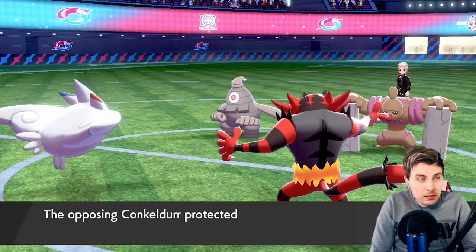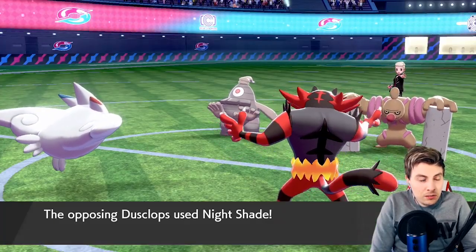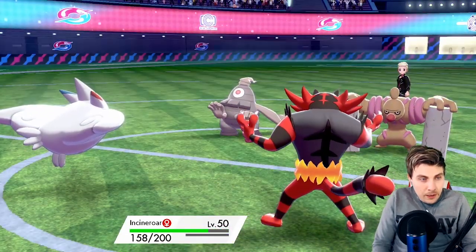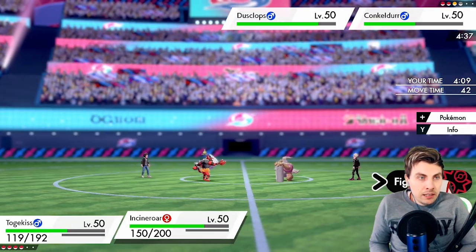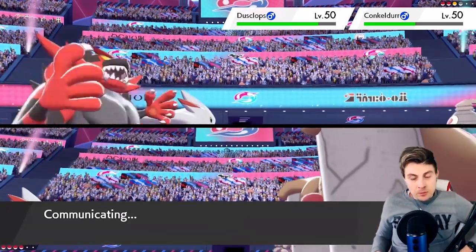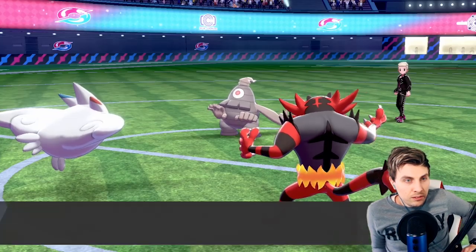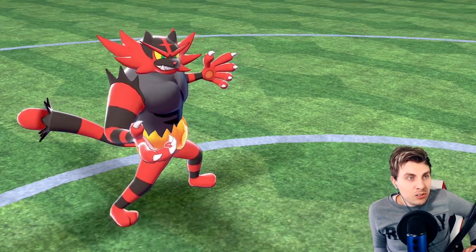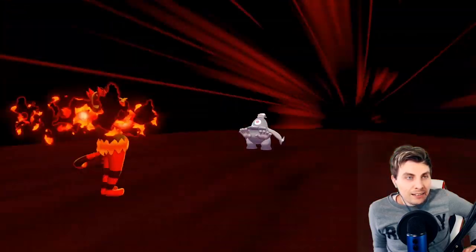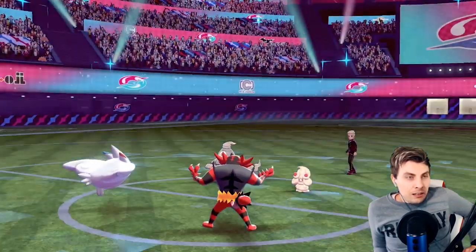The Conkeldurr goes for Detect. Probably see a Nightshade into Incineroar — yeah, trying to get rid of that Tox recipe. The Aurora Veil is finally off. Let's just go Dazzling Gleam and Darkest Lariat into the Dusclops — let's hope that's enough. I don't really feel like it's going to be, but the Conkeldurr will switch out, threatened by the Fake Out. Dazzling Gleam — let's see if we can land a crit. It's not enough — Dusclops is just too fat. If we'd landed those Muddy Waters we missed both times, we probably would have been able to take it down.